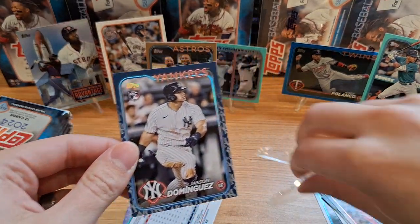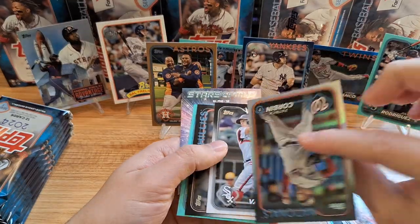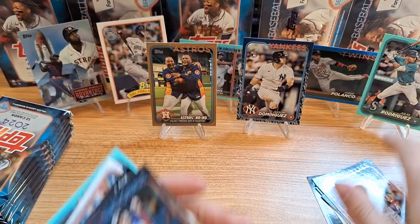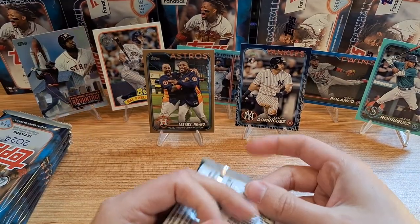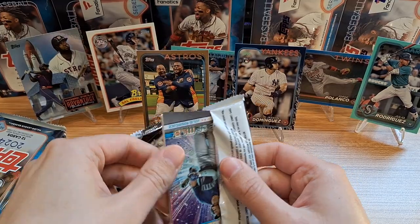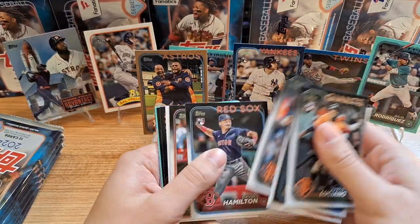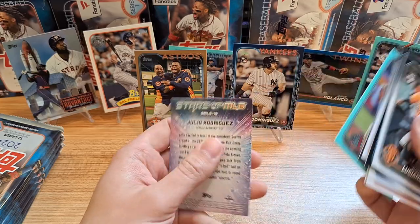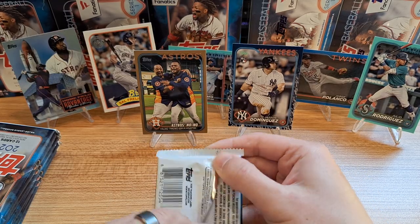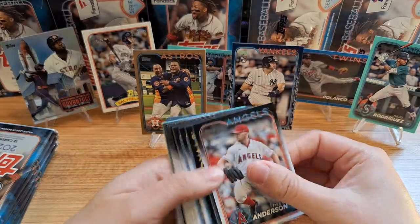I think I got one gold for my jumbo. And there's a big one — look at that — Jasson Dominguez on the team color match! That is an awesome hit. Of all the team color matches you can get, that's one of the top ones. That card is probably going to be worth quite a bit, or at least it is right now with all the hype surrounding Series One. I got a gold and a team color match in like the first two packs — pretty amazing.